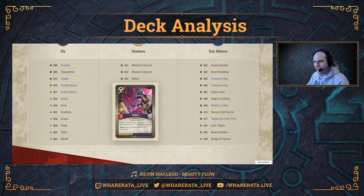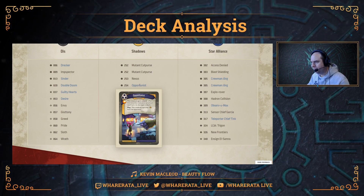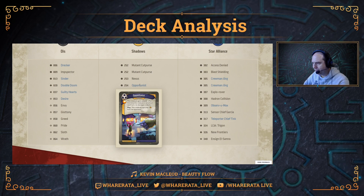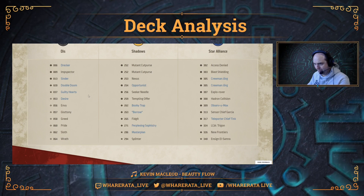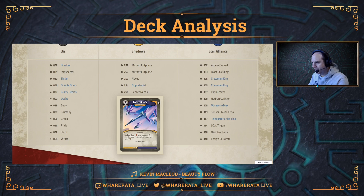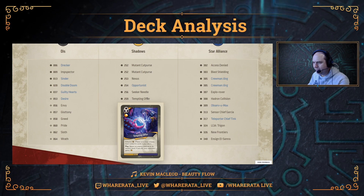Nexus — brilliant. Reap: use an enemy artifact as if it were yours, giving some artifact use capability. Next, Opportunist — an upgrade with an Amber pip and a damage pip in this deck. This creature gains Elusive. Play: this creature captures one from its opponent. Seeker Needle is a brilliant artifact — deal one damage to a creature; if it destroys the creature, gain one Amber. Tempting Offer is a new action that puts a capture enhancement into the deck. Play: return an enemy creature to its owner's hand; if you do, your opponent gains one Amber.